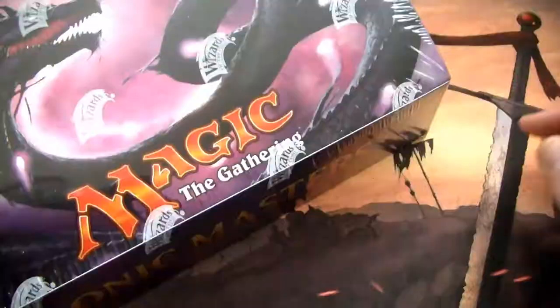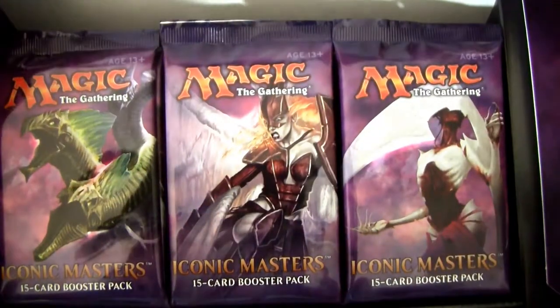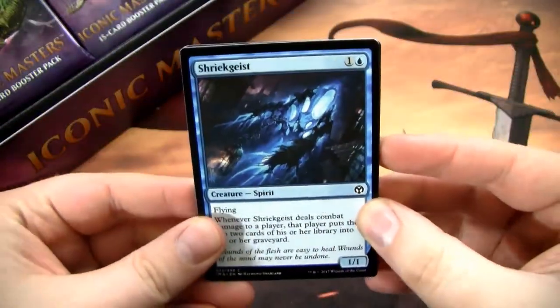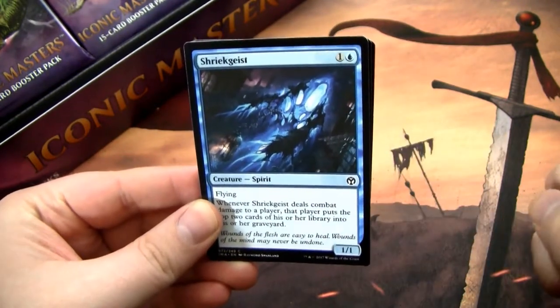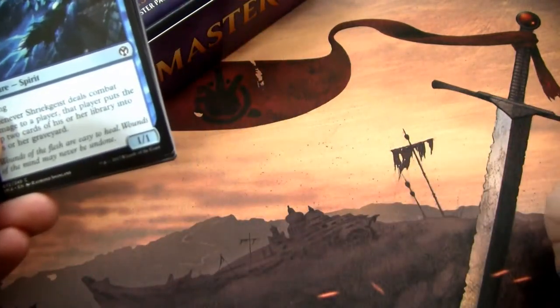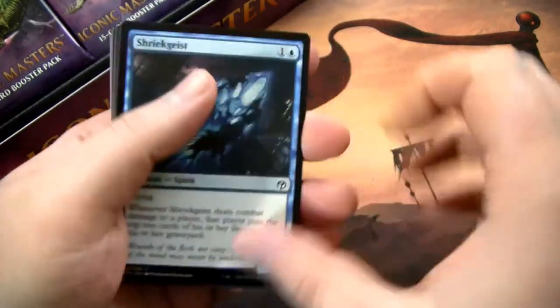Alright, we got the shrink wrap off, got the packs right here. And without further ado, let's crack into the first one. As always when I crack packs, I'm probably going to skip the commons for this set and lay out all of the really sweet rares, mythics, or cards that I like in general. Let's do it.